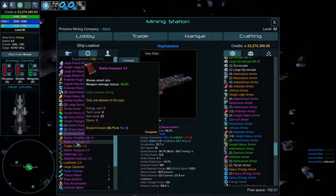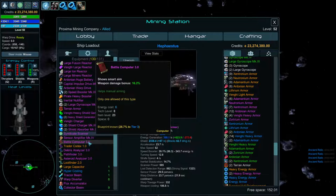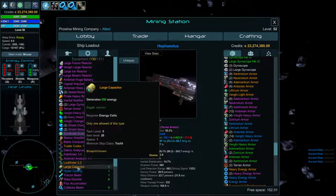You'll also want a battle computer on your ships, or the optronic computer which is the next upgrade — about 50% better than the battle computer — with all the other effects applying on top of that.